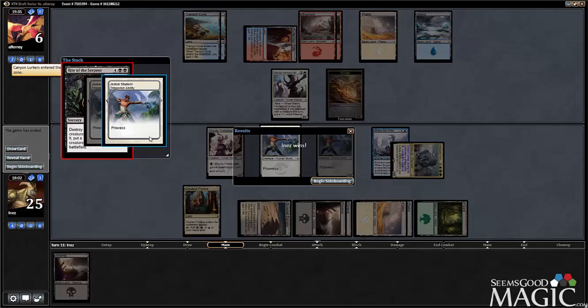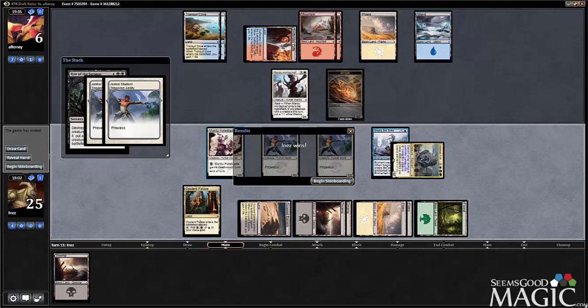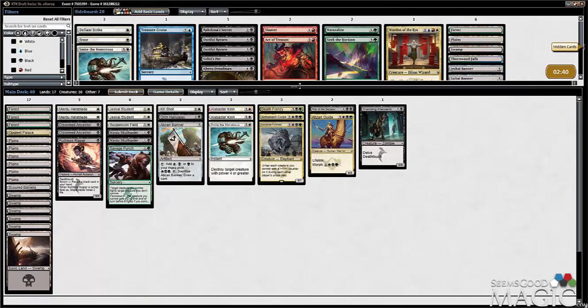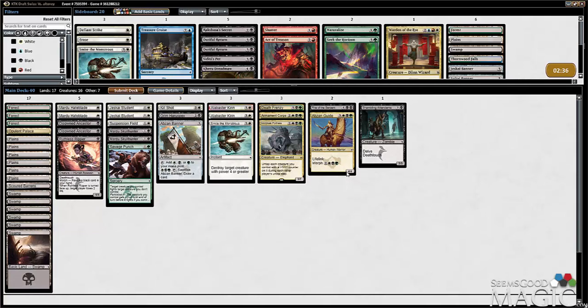It was a Canyon Lurker, so that's much less exciting. He didn't even lose there, did he? I would have swung with these three, he would have blocked, he would have taken three, gone to three. I guess he just didn't have a draw out of it. He's aggressive, which makes Death Frenzy much better.